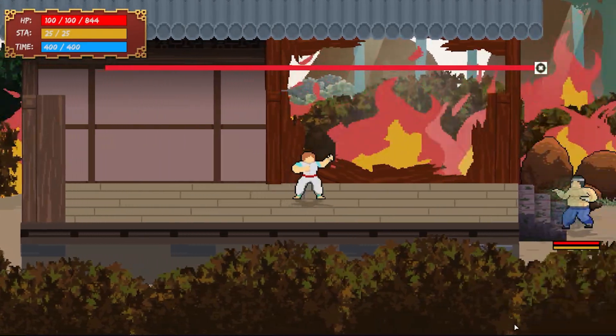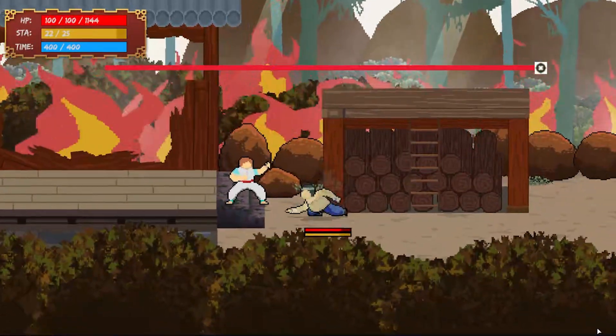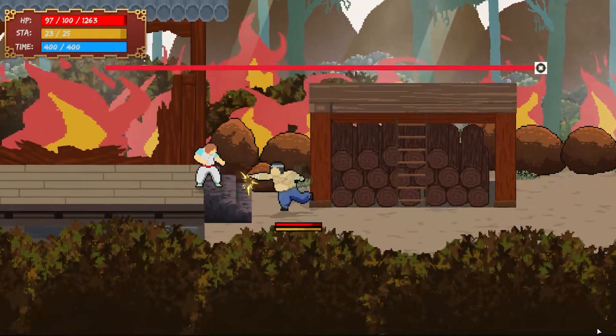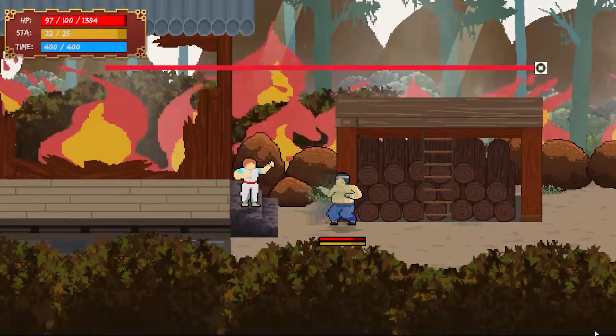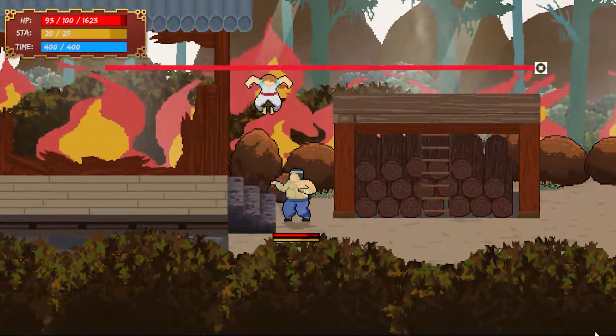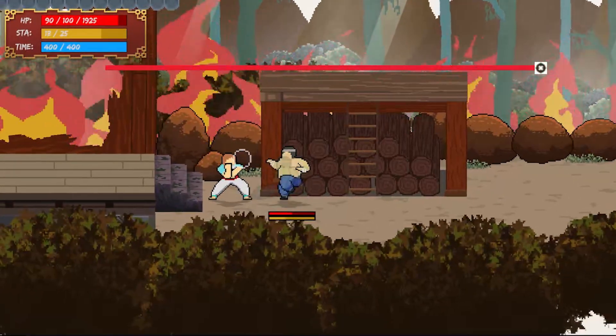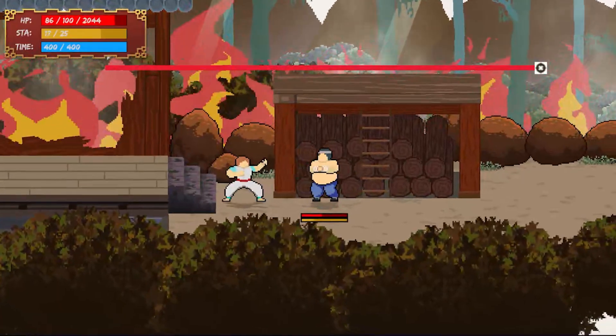Many games avoid ladders and instead allow players to jump higher or jump through many platforms, so the implementation of a ladder can be skipped altogether, saving time and development cost, or it can be an intentional decision of the game design. But as simple as it sounds, a ladder requires quite a lot of effort to implement.